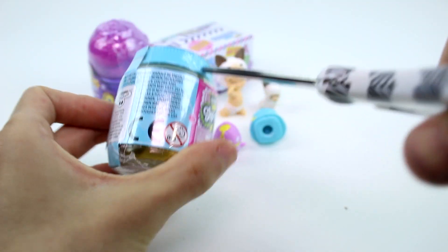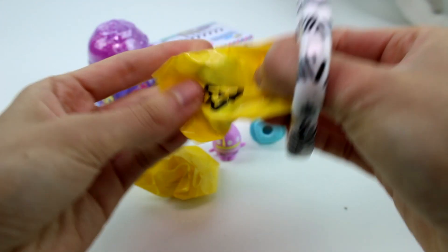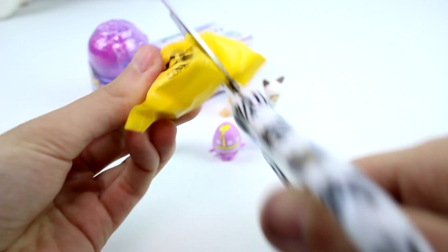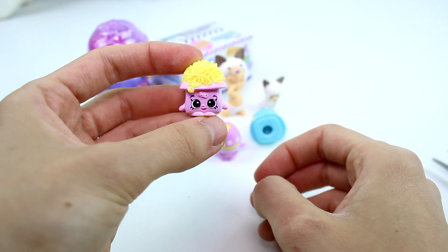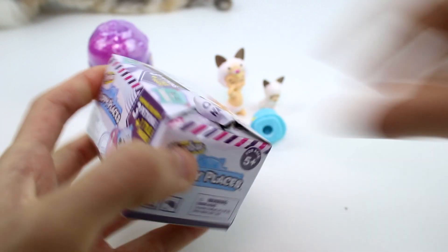Let's open the Shopkins Chef Club here. Oh my gosh, my cat scared me — she just jumped up on my lap and then jumped on the table. So we have Sea Salt. And then we have Bella Mozzarella. Bella Mozzarella and Nina Noodles just look so much alike and I get them mixed up all the time, but it's okay.